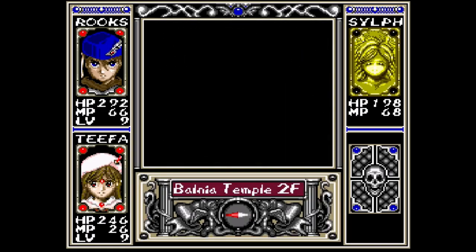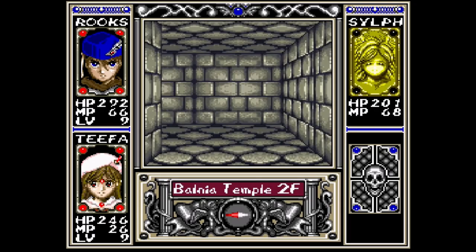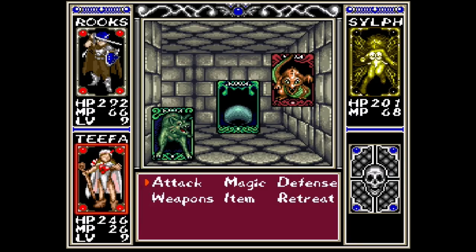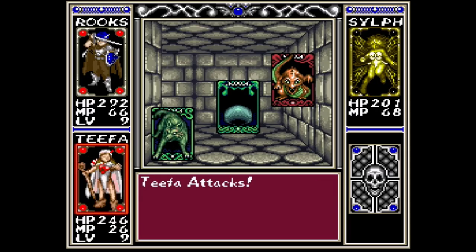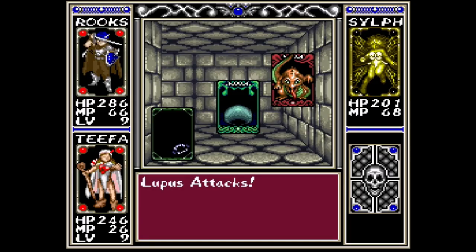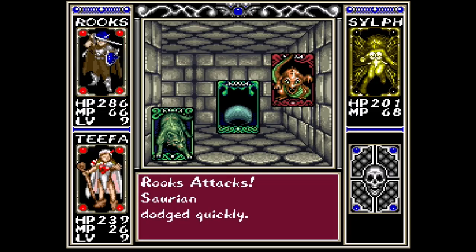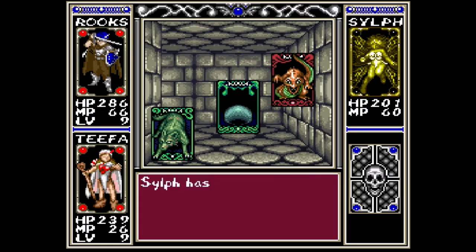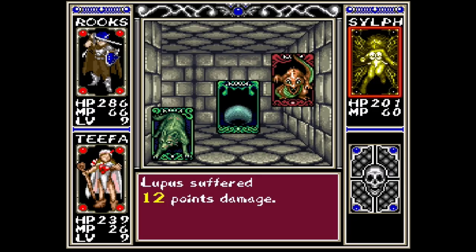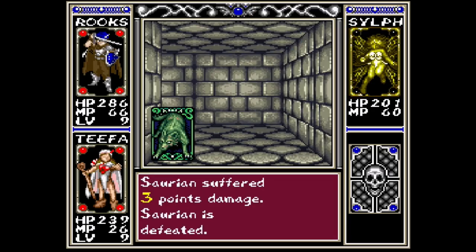Wait, am I going the right way? Yes. I got a little confused. You guys deal with that guy. Silph will deal with the other two, because they're both earth element. Very nice. Deal with that guy — he dodged. Well, that's no good. Good job.